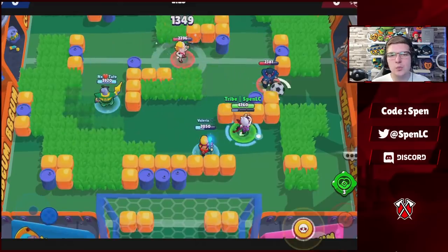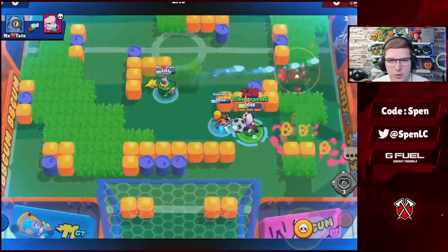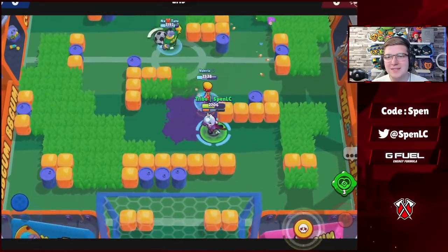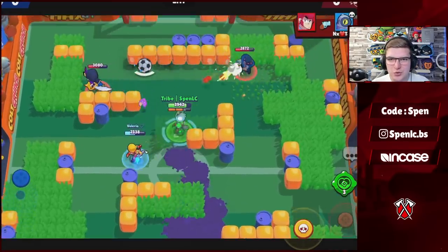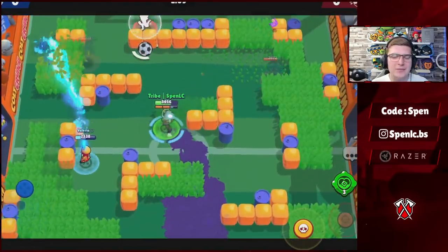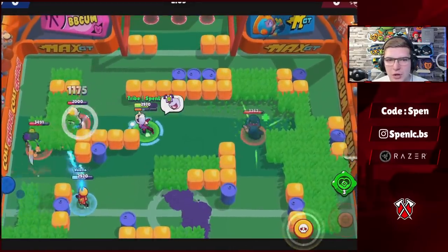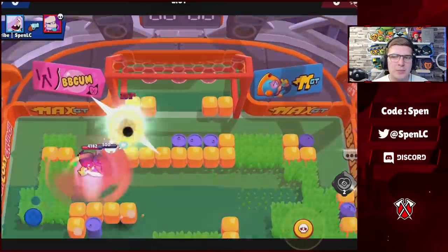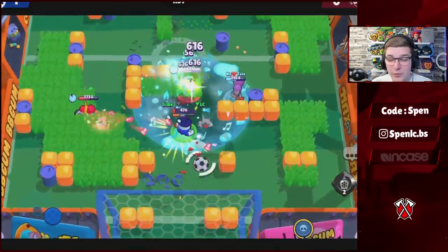Next up is Colette — a really easy one. For star powers, use Mass Attack when playing game modes like Heist because you can get that extra shield when using your super on the safe. Use that star power every single time in Heist. In every other game mode, use Push It — it allows you to counter tanks that much better. Those are the best builds for Colette.